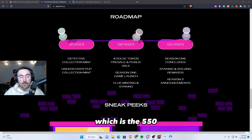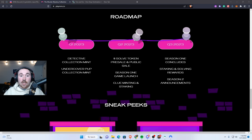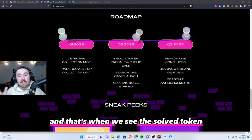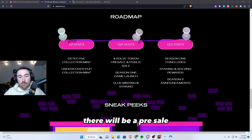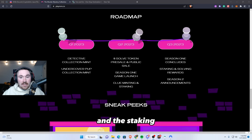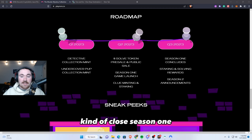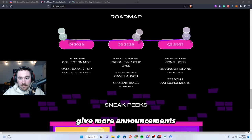Looking at the roadmap: Quarter 1 covers the two collections — the Detective Collection which is 550, and then the Undercover Pups, whose collection size we currently don't know. Jumping into Quarter 2, that's when we see the Solve token with a pre-sale and public sale, so there will be an LP. That's also when Season 1 and the game launch, and you're able to use the clue minting and staking for your benefit. Quarter 3 is looking to close Season 1 and slowly give more announcements on Season 2.